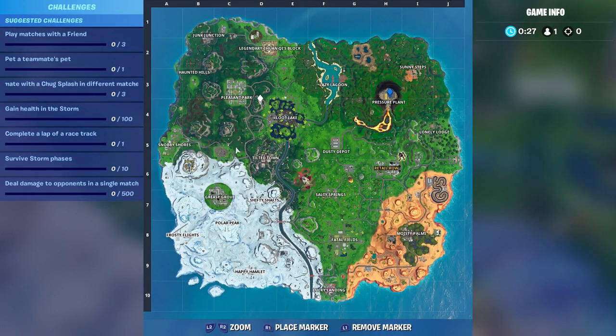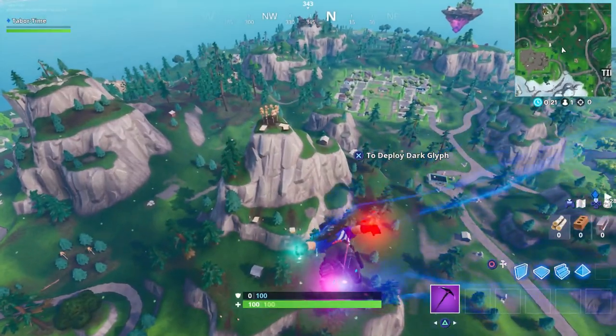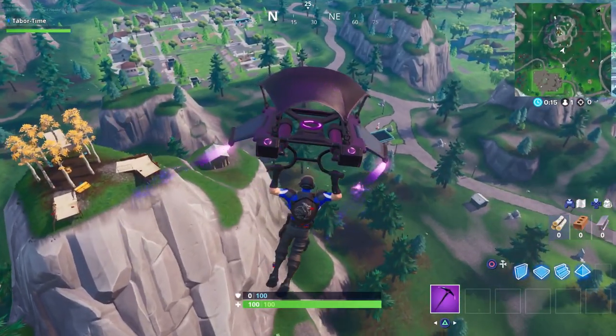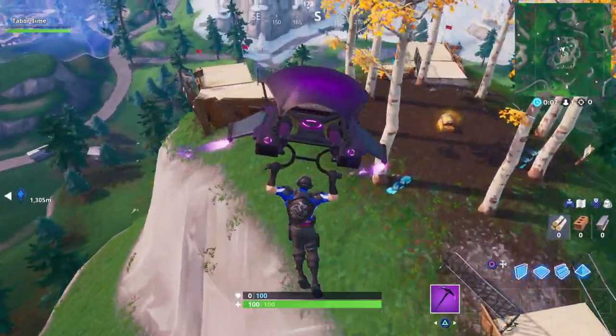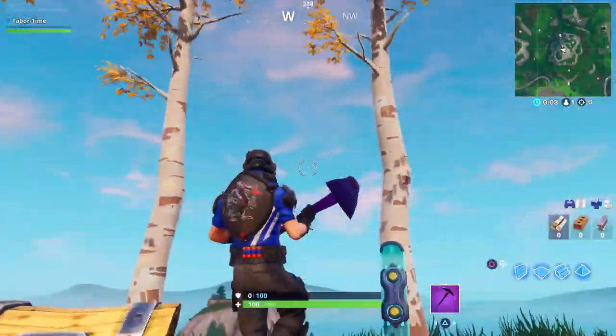You're probably coming to this video because you don't know where the circle of trees is. And again, you do have to land here. As you can see, there is a circle of trees right up here. This is what people refer to as Stunt Mountain. It also spawns a chest and I think two or three driftboards — yeah, there's three here. So this is the circle of trees.